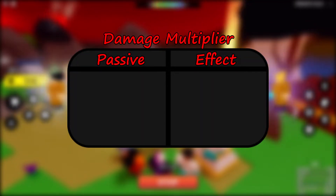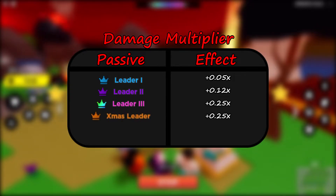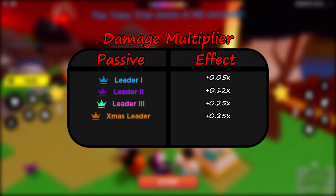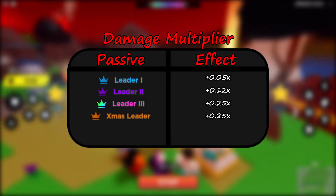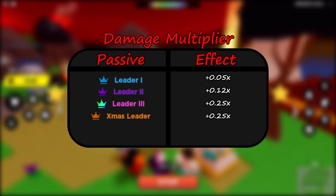Finally, we have the damage multiplier passives, which are the leader passives. The leader passives are Leader 1, 2, and 3, and Xmas Leader. They add to your damage multiplier stat, which means they affect all forms of damage dealt by both your units and your damage per click, as they're connected. Leader units are good for when you have those few units that are a lot stronger than the rest of your team, usually incubator units. Sometimes replacing the really weak units on your team with leader units will increase your overall damage per click, so definitely mess around with the balance of leader units on your team to see what currently works best for you.